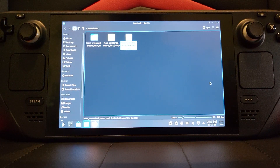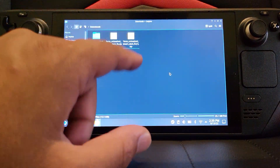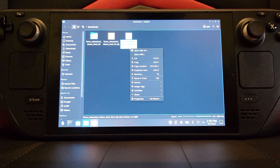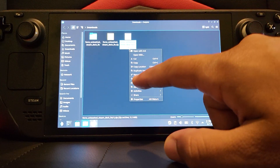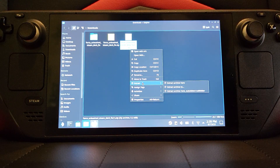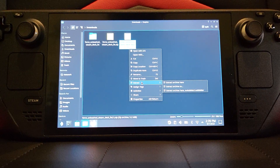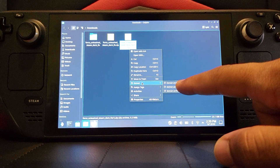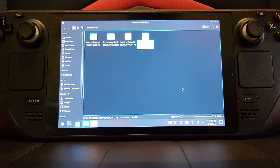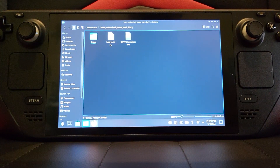I've already extracted it, but I'll redo it. Just keep it pressed and this will pop up. Click Extract To — I clicked the wrong one but that doesn't really matter, they're both the same. Now open up this folder.